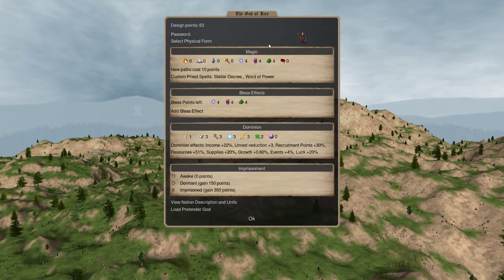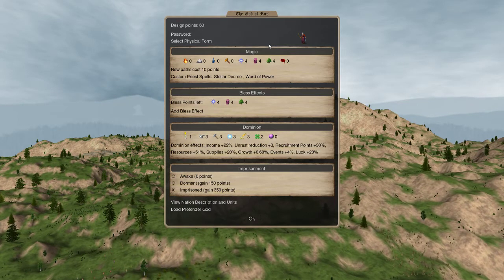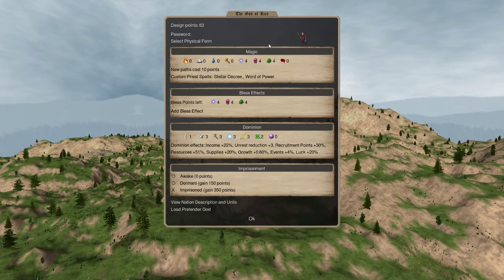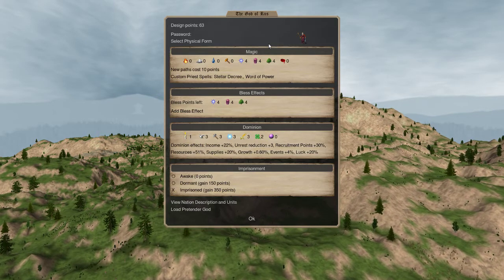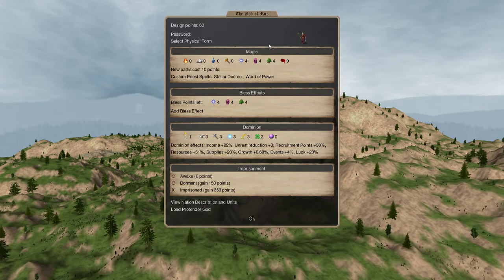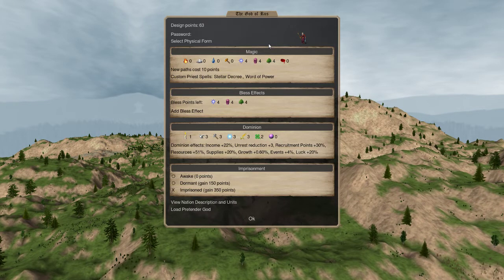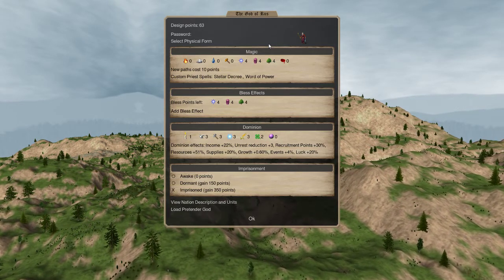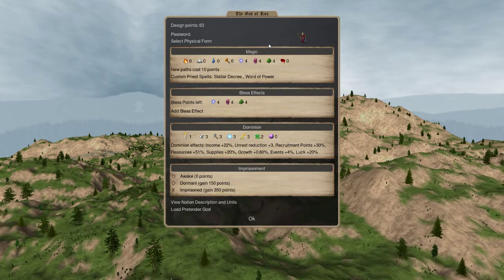Nature magic has lots of things like enlarging the size of your units to make them bigger and more powerful, Bark Skin to protect your units — a lot of buffs that increase your own unit's power in various ways. There are also utility effects like webs to entangle enemies, and out-of-combat things like summoning units and enchantments that buff units. It's very buff-centric, similar to Earth magic, giving units more hit points and regeneration.